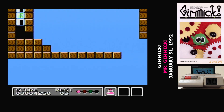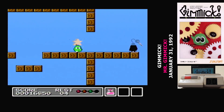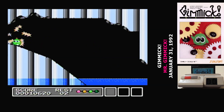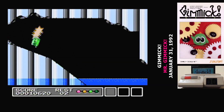Fortunately, you have infinite continues in Gimmick. Unfortunately, using a continue removes all of the items you've collected, so if you continue on levels one through six, you can't access the seventh stage. You start with three lives and can earn more by getting points. While it's not hard to get over the 10,000 point threshold for an extra life, Gimmick is a game where it will drain those away fast. You have to master the game if you're going to get through the whole thing.